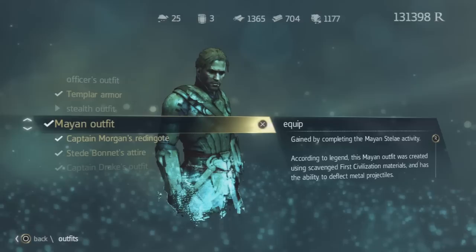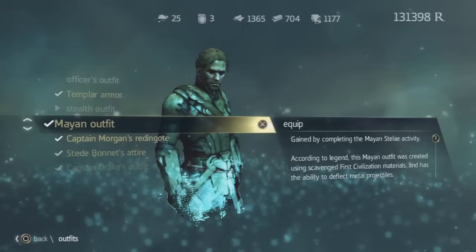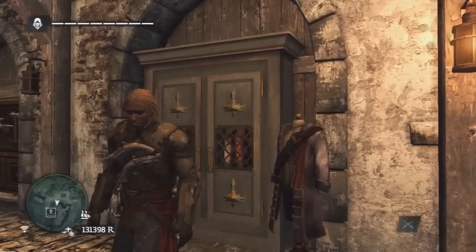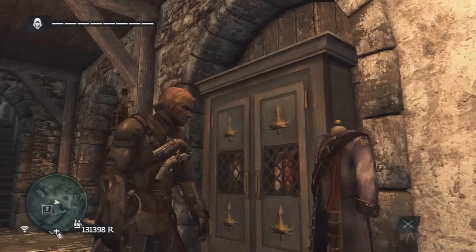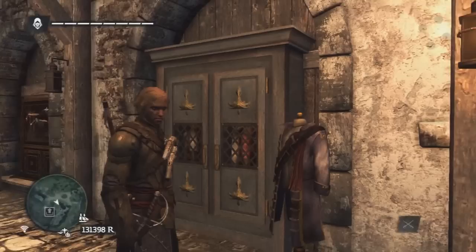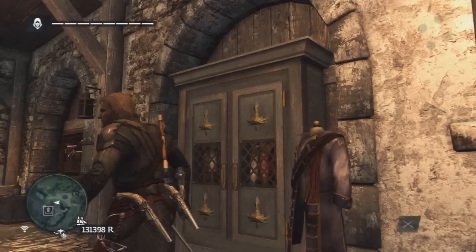Next we have the Mayan outfit, which is gained by completing all the Mayan stelae activities. I'll post a separate video on unlocking the Mayan outfit by completing all these stelae activities, which you find in various different places. There are 16 in total, so you need to complete them all to gain this outfit. It's a really unique one because of its armor style — the arm pads, the metal armor all joined up. I think it does reduce the damage taken from enemies.